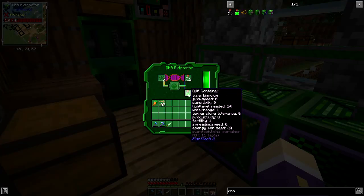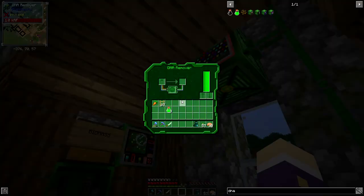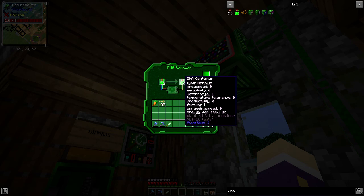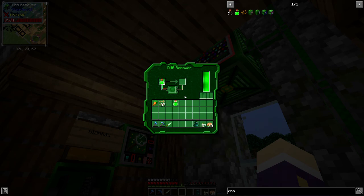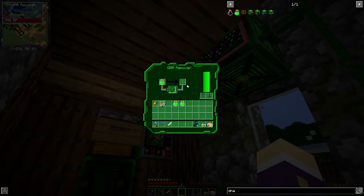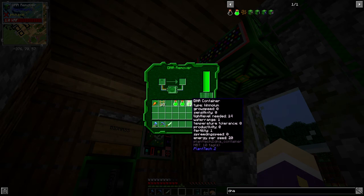We're going to take all five out at once because we want to get the Cinoleum. We're going to do it three times and see how we get on. We'll put them all into the DNA remover. Each time it goes through the DNA remover, it's going to randomly choose any one of those traits and take it away. We want to keep the type. I'm going to do this a few times. What I want to get is a sequence of DNA removers so this would happen automatically — seeds go into an extractor with empty DNA containers, then go through a chain of removers to remove everything we can and hopefully get down to the type. So we can do the type without me standing here doing this all the time.